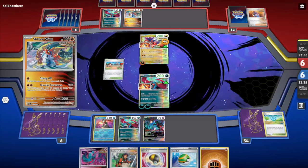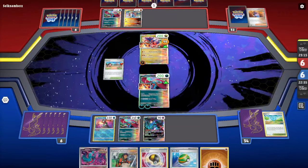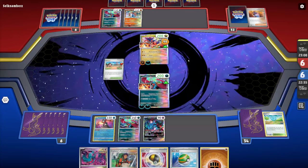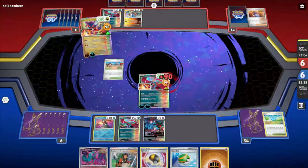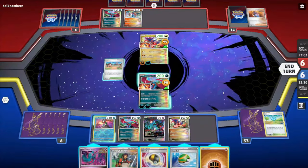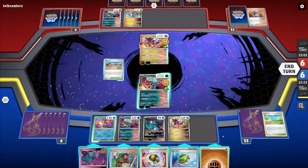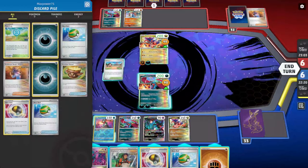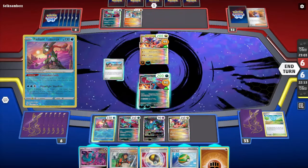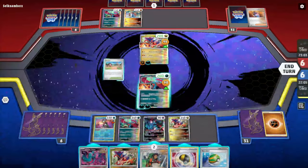The opponent has Slitherwing — another ancient Pokémon, good against the Raging Bolt matchup since it's weak to fighting. They manually attach and use Koraidon's Primordial Beatdown. We now have Koraidon on our side. We don't have another Sada's Vitality, so we could use Greninja's ability. We use Explorer's Guidance and are still dealing 90 damage.